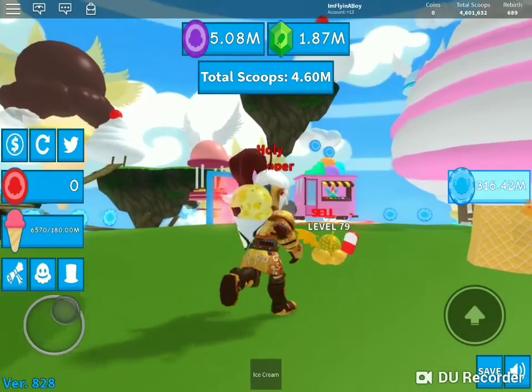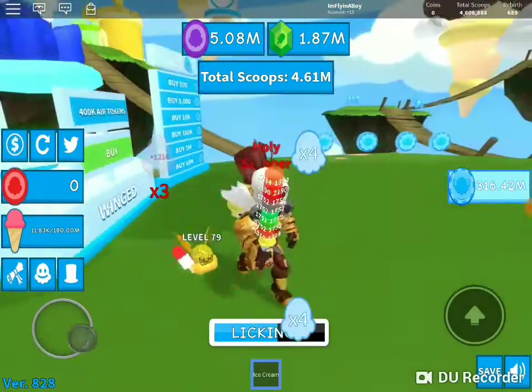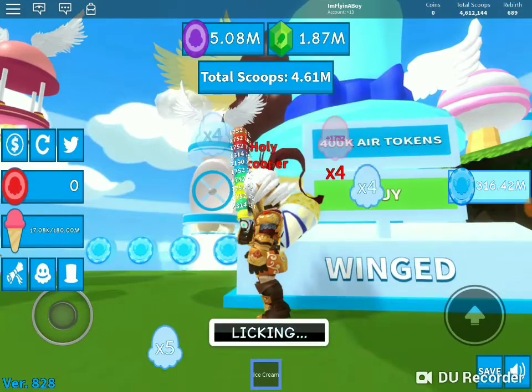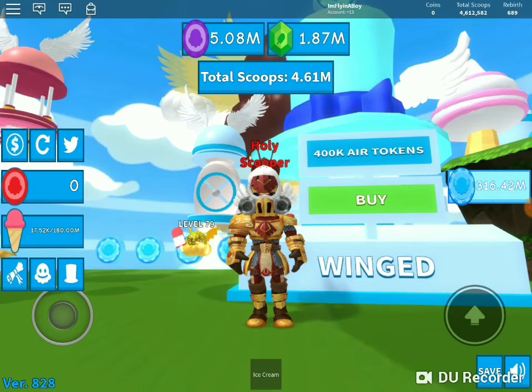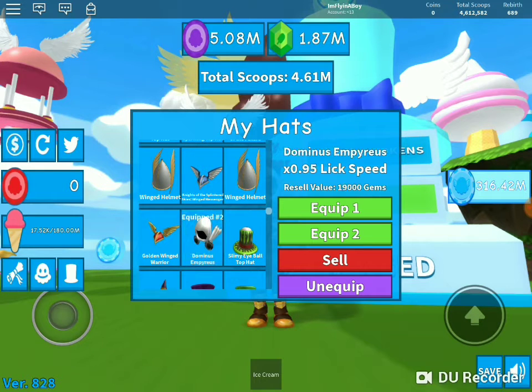I opened at least a hundred of these crates and I didn't get one. I also want to say these cost 400,000 air tokens. Since I didn't get one, let me show you the Dominus Empress — it's right here: Dominus Empress, 0.95. It counts as 0.95 in here, making it the best pet in the game right now.